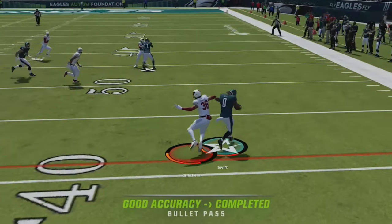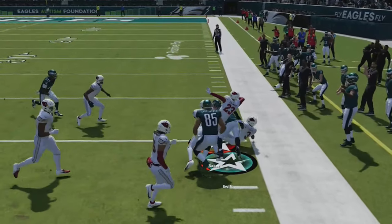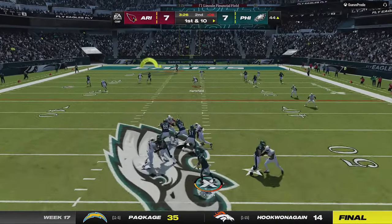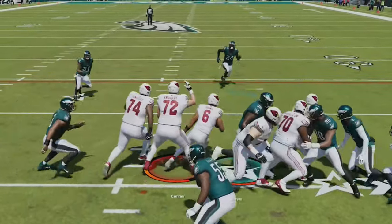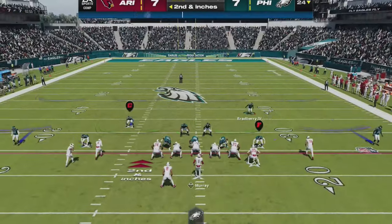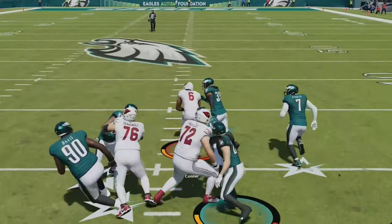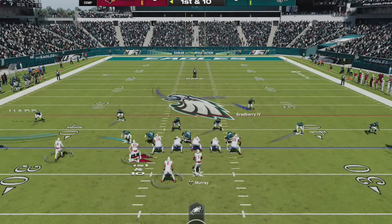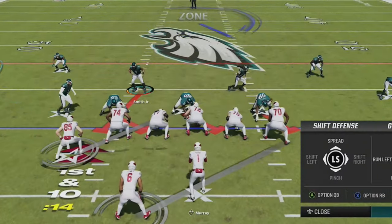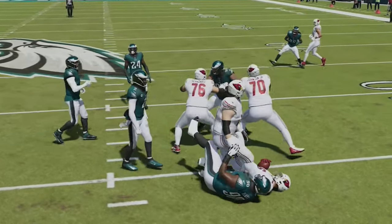Back on offense, it looks like he's running cover 3 but it turns out to be cover 1 after the snap, so I take the check down to the running back for a big catch and run. Now he's back to pounding the rock on offense, so I switch to my cover 4 drop and bring the safeties down to help out in run support. It doesn't work, but it helps me disguise my cover 1 defense on the next play when I bring the safeties down into the box, only this time to get the man defender closer to his receiver to cover the RPO — and he tries to run again and it goes nowhere.